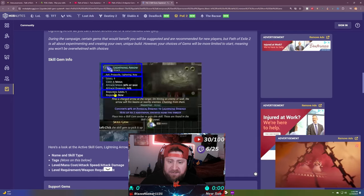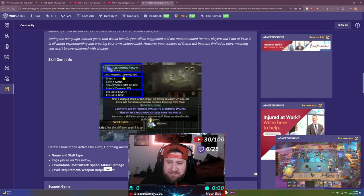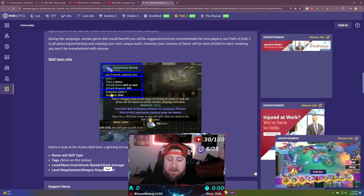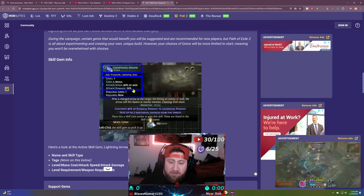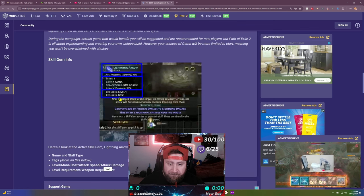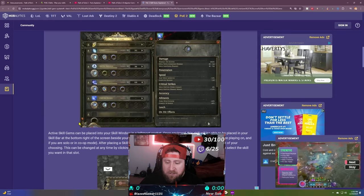Skill gems and weapons: the skill gem info shows you the name and skill type — for example, AOE, projectile, lightning, bow. Below that you have the level, mana cost, attack speed, and damage. For lightning arrow at level one: it costs 5 mana, the attack speed is 90% of your base, and you deal 70% attack damage. It requires level one and a bow.